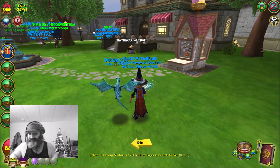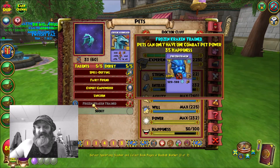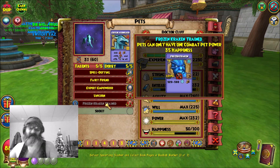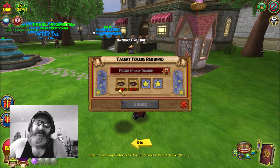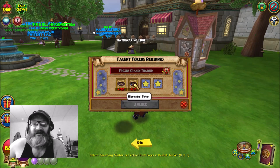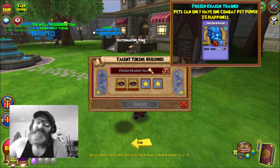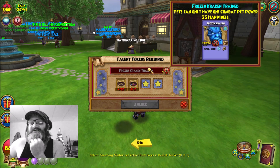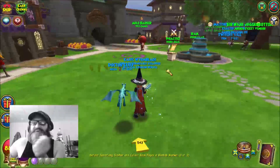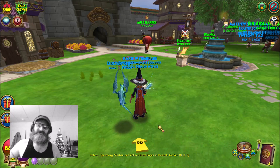Tokens start coming from ancient, epic, and then of course mega. So we got this pet to mega. Now we have an ability here - this ability is locked. We're going to come here and you're going to need talent tokens. It's going to be 30 talent tokens and 10 elemental tokens to unlock this talent, and then I'll have frozen kraken trained. I have this on another character which I'm going to hop on to show you guys.